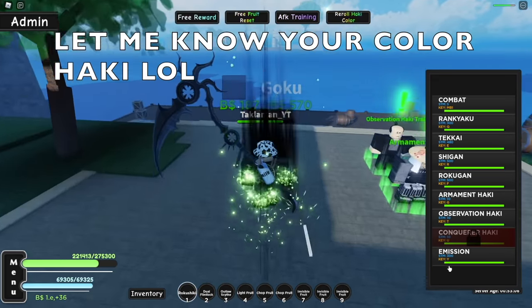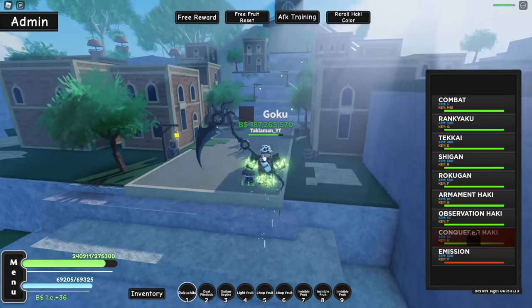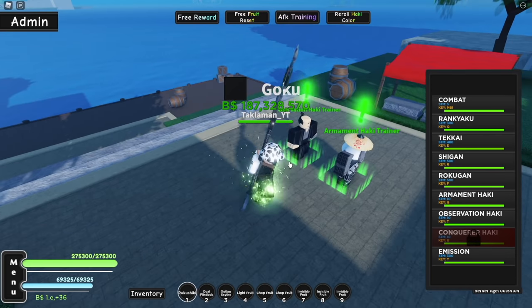Along with that, we also unlocked our emission. So what does our new ability do? Yo, what is this? Emission — bam! Now let's go do our Observation Haki.